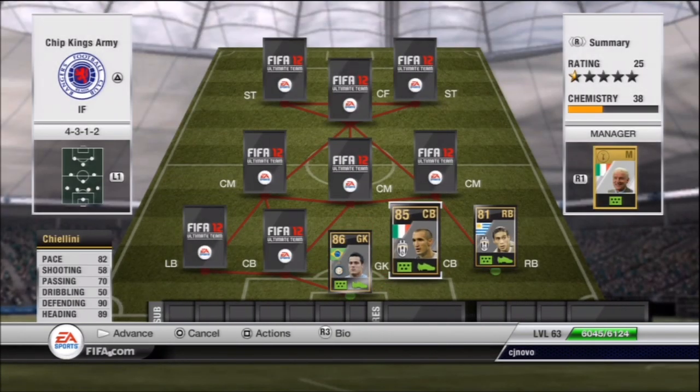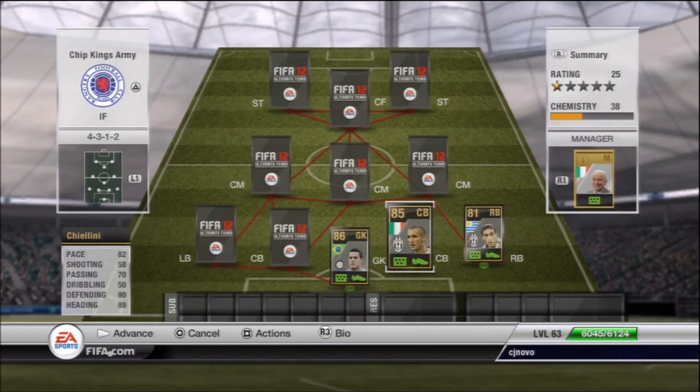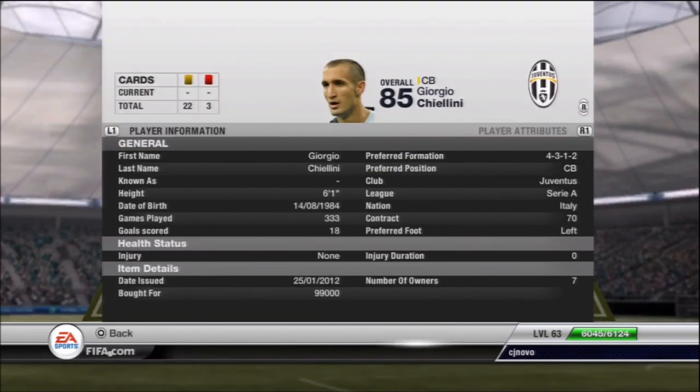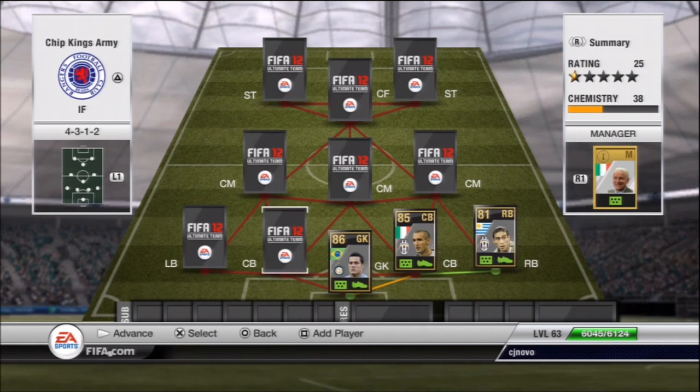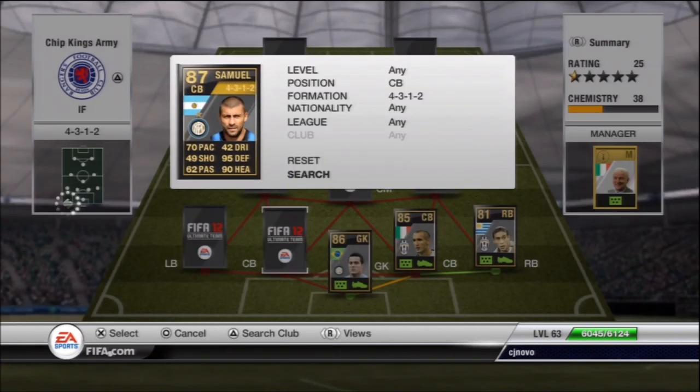In the centre back position we have 85-rated Chiellini — 82 pace, 90 defending, 89 heading. This is his first in-form. I'm not sure if I'm going to get the second in-form because he's just got a Team of the Year card out, so that's going to drop. He'll be selling soon, just waiting on the Team of the Year addition. But he's very, very good in here and he's got some amount of goals for me already.